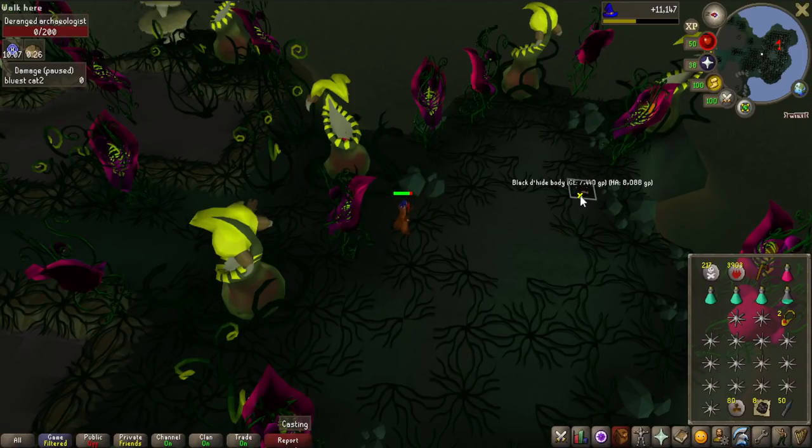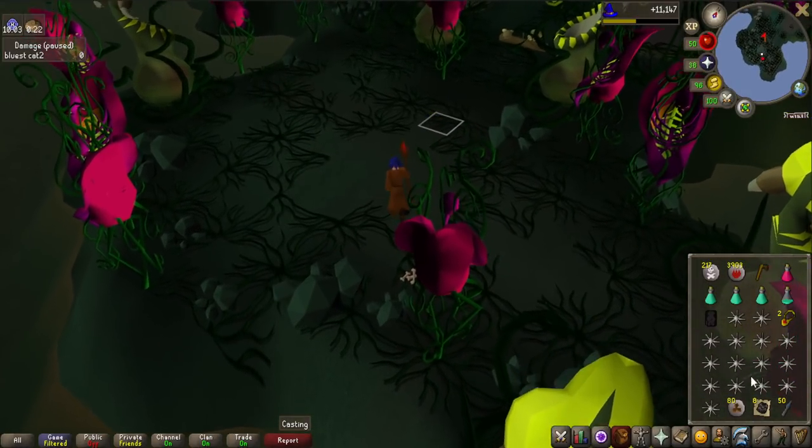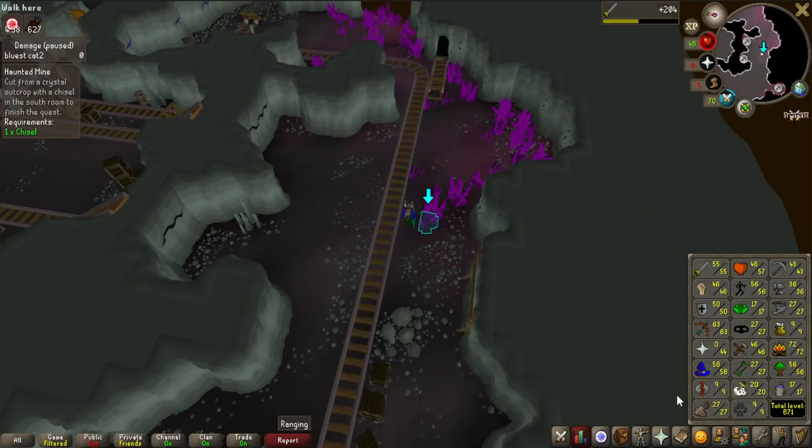The black d'hide body just dropped — starting off the video with a massive draw from the Deranged Archaeologist. I now have all the ranged gear I basically need for Zulrah.